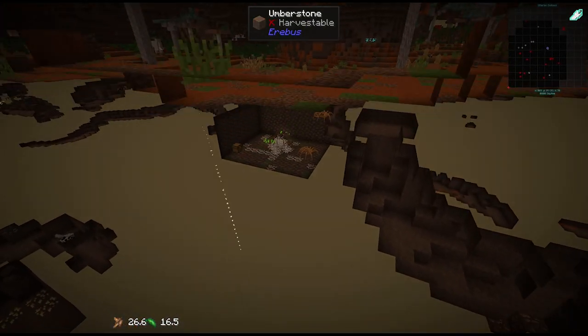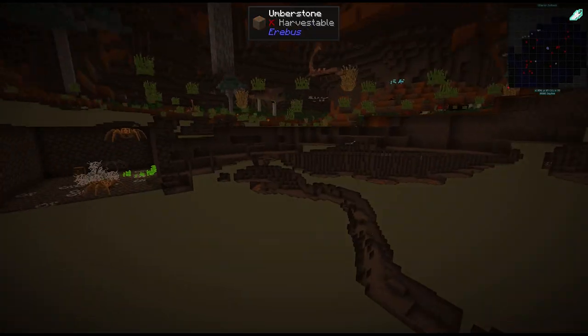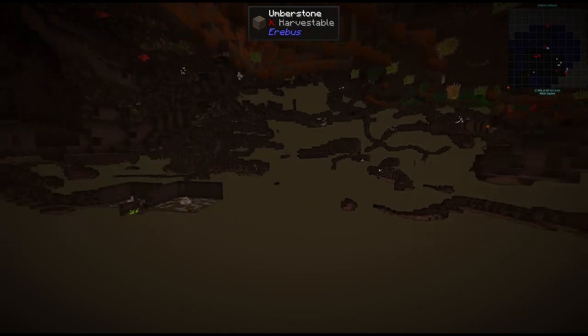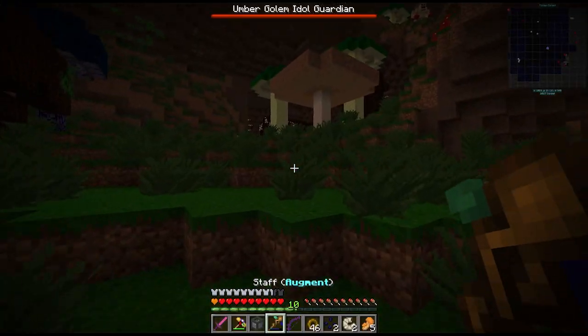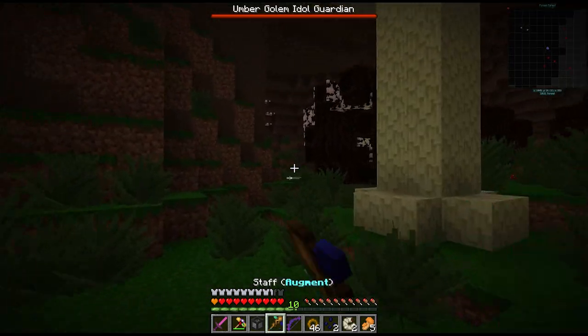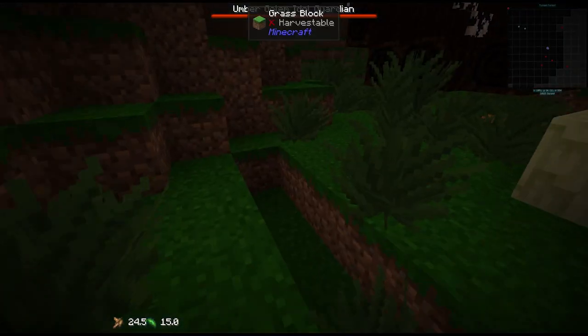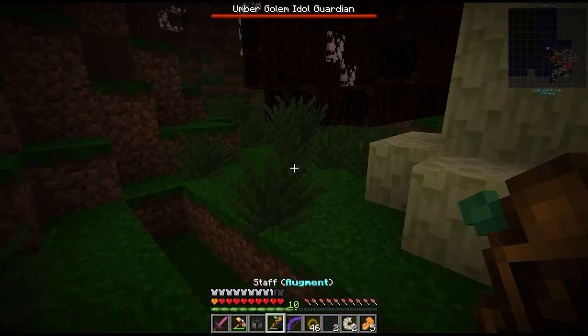I wonder if there's anything we can spot over here. Looks like a spawner there. I'm not seeing the pyramid that we need though - maybe try a different biome. It could be a different type of desert. Oh - I think I might have found this. I went into spectator mode and I saw a little glimpse of it over this way. Yeah I think this is what we're after here - let's check this place out.